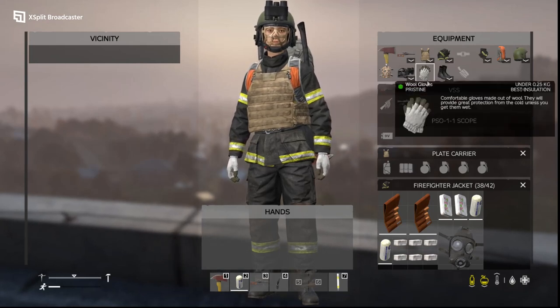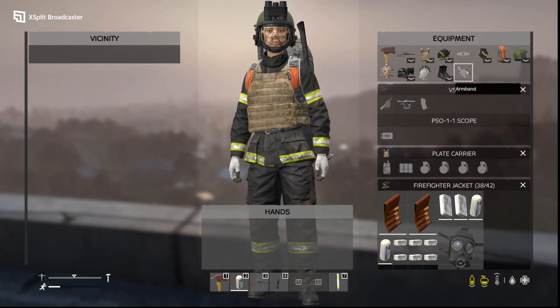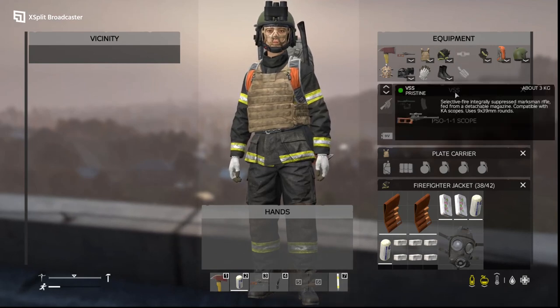You can optimize your gear with end-game items like wool gloves for the best insulation — you find those in the cities. You may find them in the early game, though I found mine in the late game, so you might want to optimize your gear as you progress.